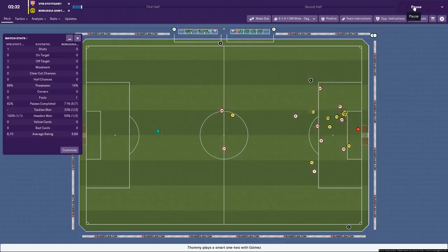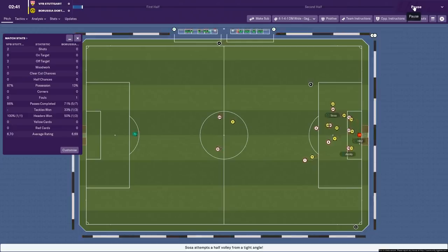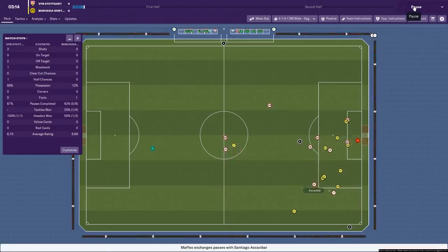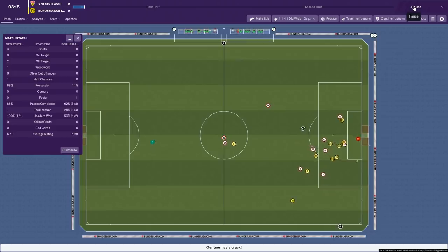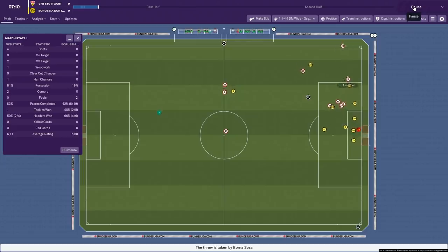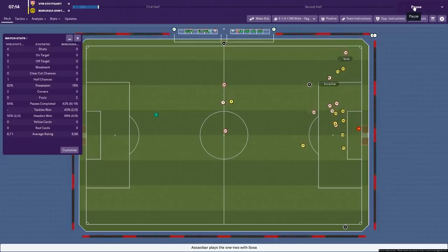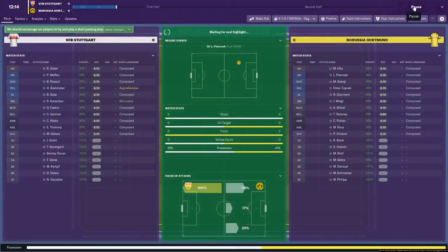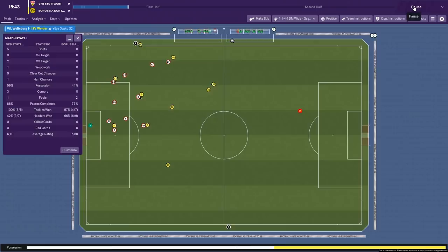Is this going to be a goal? Gomez back to Sosa, looking for the cross, all the way back to Castro who hits the post with a really good effort and somehow it's not gone in. We've had a half chance, hit the woodwork once, and we're all over them at this point. Remember we have maximised the tactical familiarity, acting as if we're part of the way through the season. Four shots to their zero so far. I've got it on extended highlights so we will see plenty of action in these experiment videos.